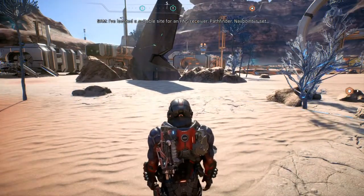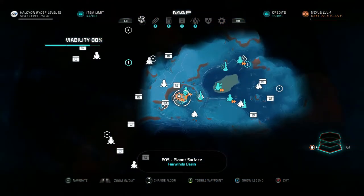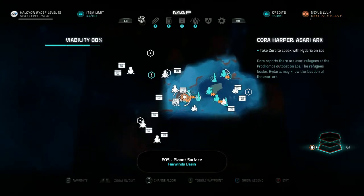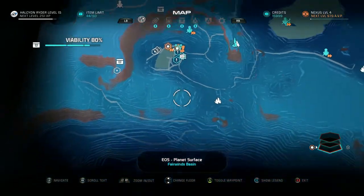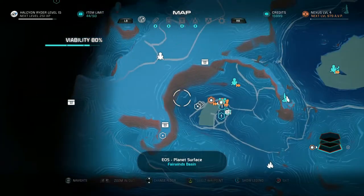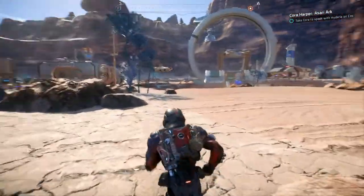I've located a suitable site for an HNS receiver, Pathfinder. Navpoint is set. HNS receiver? Let's check our map here. Wow, okay, it looks like we can do a lot more now. There's at least three quests in town here, maybe four. What's this? Boosting the signal. And what's this one? Asari Arc. And what's this? Research station. Alright, let's head to the Asari Arc. Maybe while we're on our way over there, we'll check out some research. I need to find some gear that's going to up my biotics.